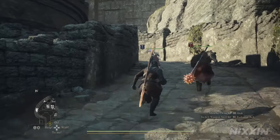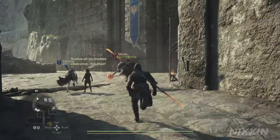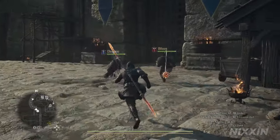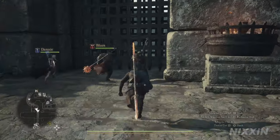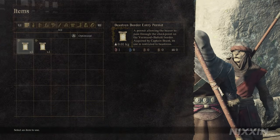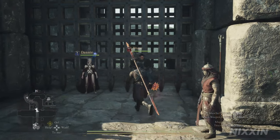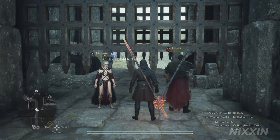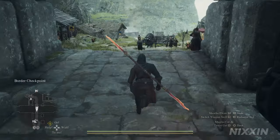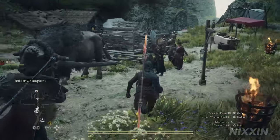Alternatively, you can also wait on this route, and a much fancier cart will pass by and you can hide on it to hitch a ride. After crossing the border, head towards the oxcart station, and this one will take us straight to Battahl.